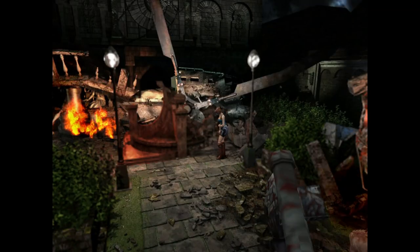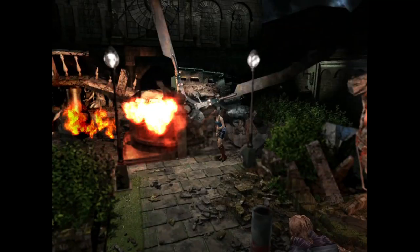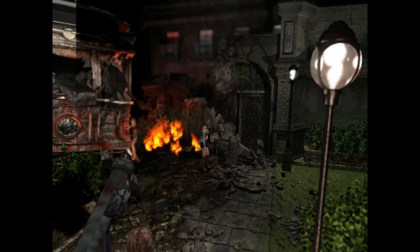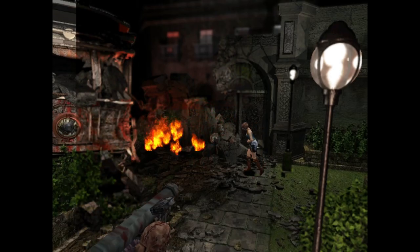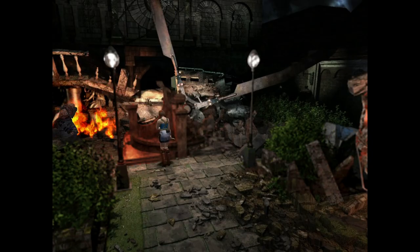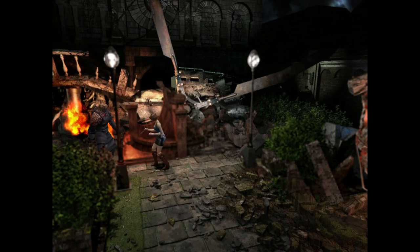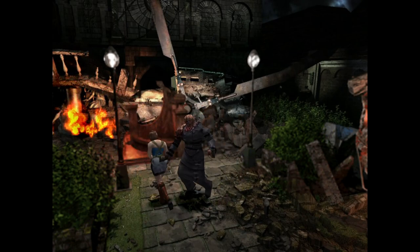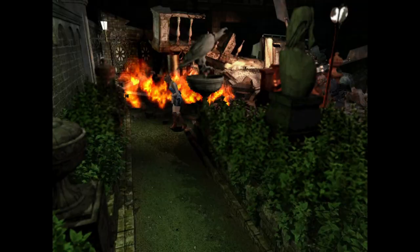Because of this, you have to judge how much health you have based on movement. Once you see Jill start to stagger is when you should heal. Now, it may seem almost impossible to beat this fight knife only, but it's surprisingly simple. You can easily get Nemesis stuck in a very specific spot, which allows you to knife him over and over. You still have to be cautious, however, as he can easily break out of this spot and grab you. It is easy to get him into the spot over and over, so it isn't too hard.